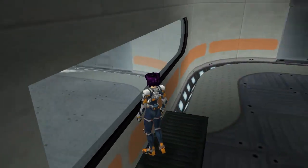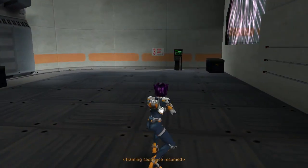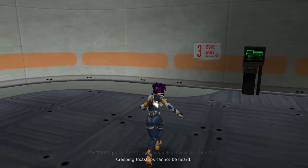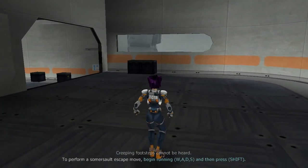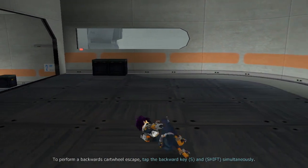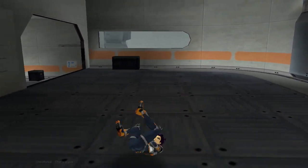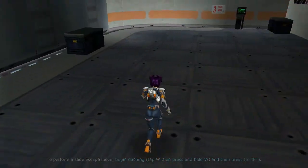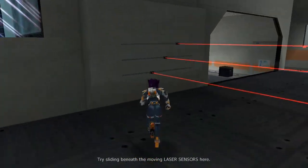Now we can practice some of those moves too. Let's start with sneaking. That was perfect! Now let's try some acrobatics. That's super! Remember, it's also important to learn how to slide. Let's practice by sliding under these moving laser sensors.